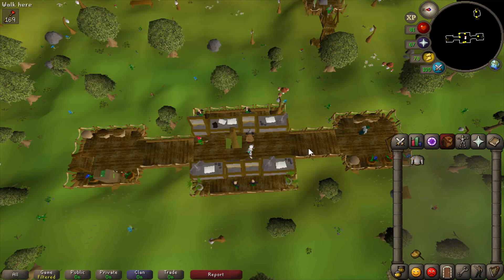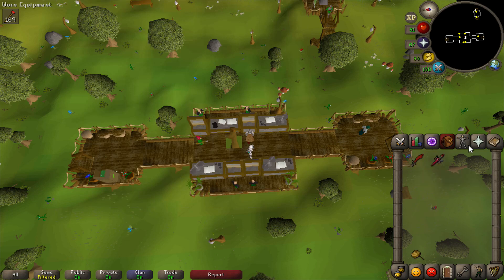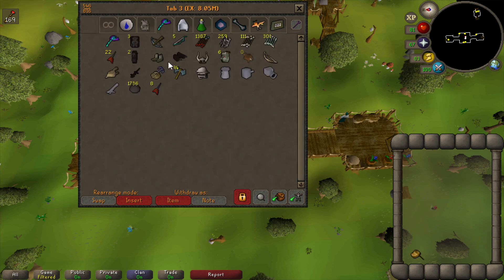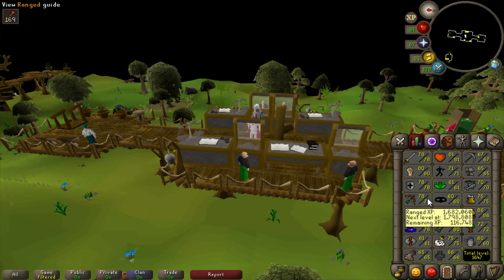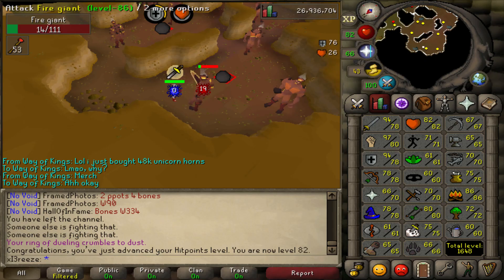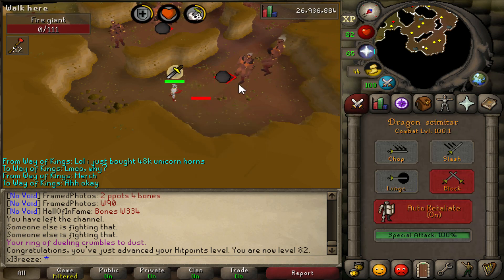Probably going to spend a lot of time at wyverns every task - hopefully get some decent drops. I was literally just clicking one wyvern every now and then to make sure I was attacking it, then watching videos or Netflix. Now off to fire giants. Just missed it but there is 82 hit points and 100 combat - finally! We can now start doing the slayer house from Konar probably every 10 tasks.